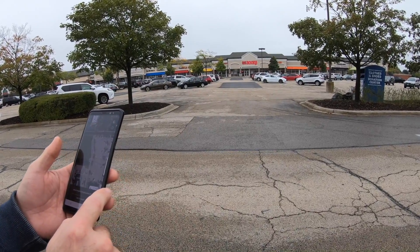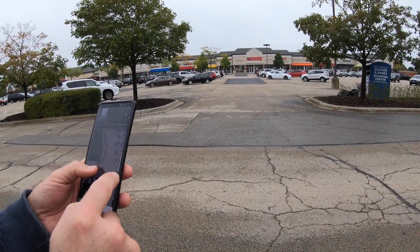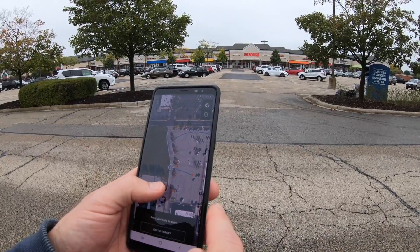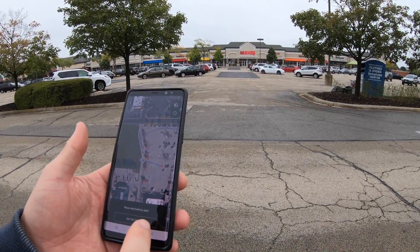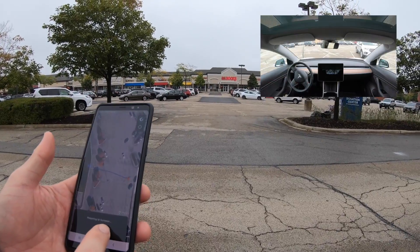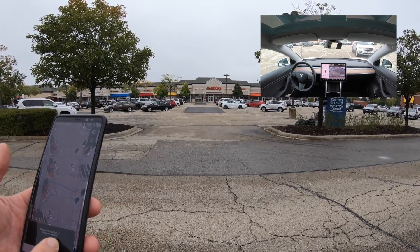So let's go to Smart Summon. That is about right — let's put it there. You can see the ring, that's the supposed radius we should be able to use to get the car to come to us. It'll be interesting to see if the car will back up first or just go forward. It says it's going to back up.